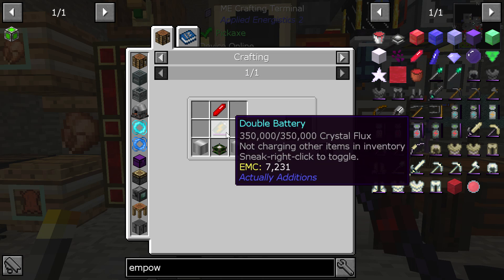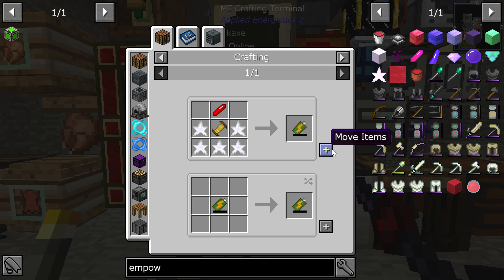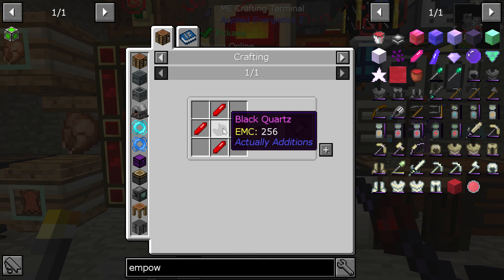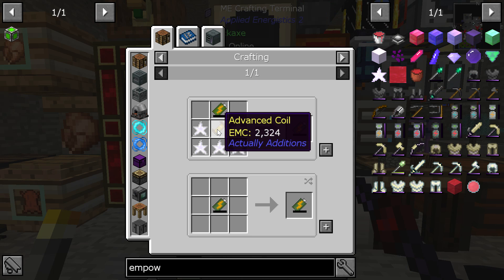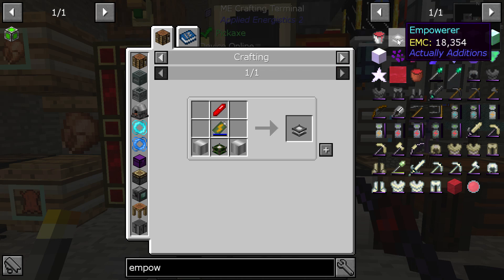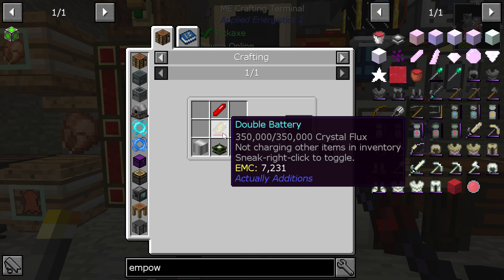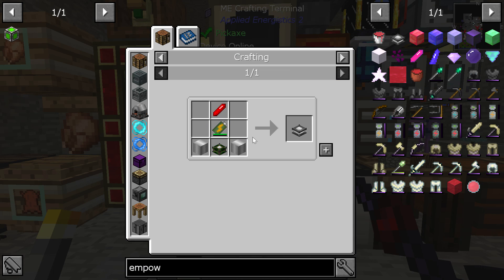Back to this separate thing. We need a battery. We can make a single battery so we can then make a double battery, but first we have to make another basic coil and then another advanced coil, and then make the double battery. And I made the double battery.